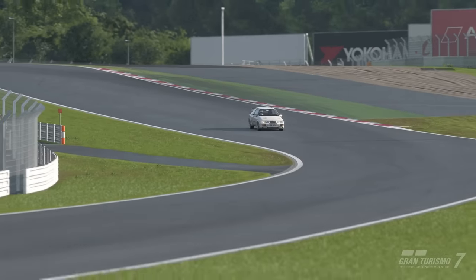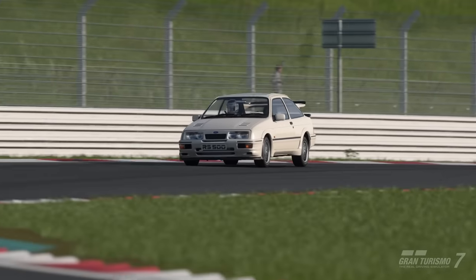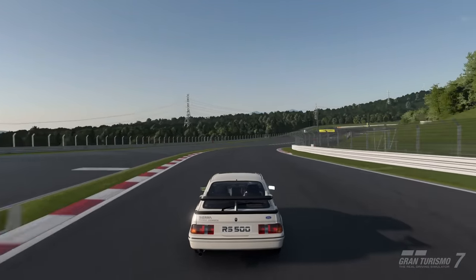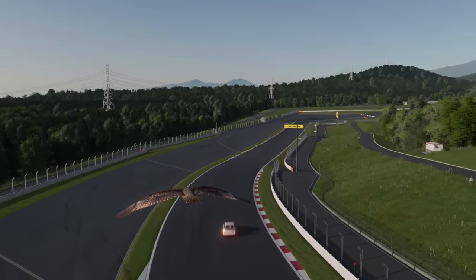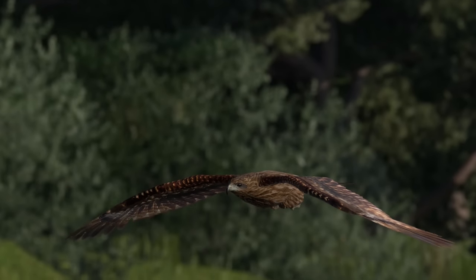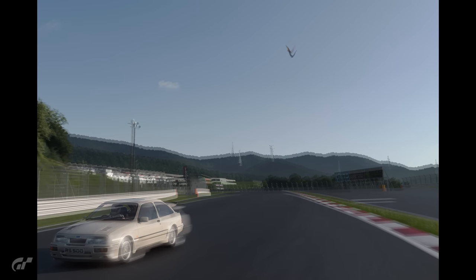That's not the only bird of prey you can see on GT7. Let's head back to Fuji Speedway — when you're heading down towards Dunlop Corner, you might see a bird of prey hovering above the circuit. Go into photo mode to get a better look. While Big Sur is a famous roosting place of the California condor, I'm not aware of Fuji having a similar affiliation. I've seen people online calling it a hawk, but after some research I think it could potentially be a black kite — one of the most common birds of prey in Japan. Let me know in the comments if you recognise the species.